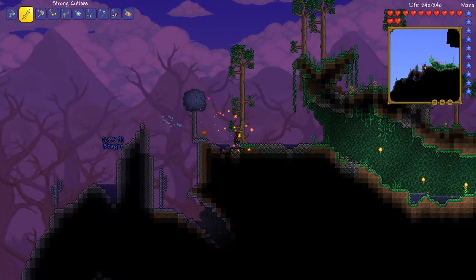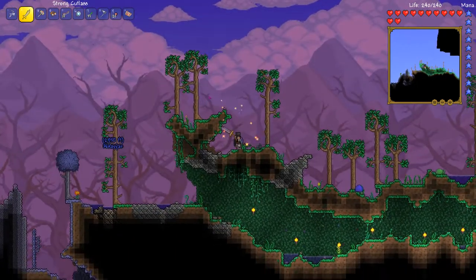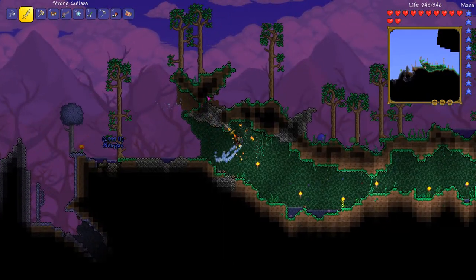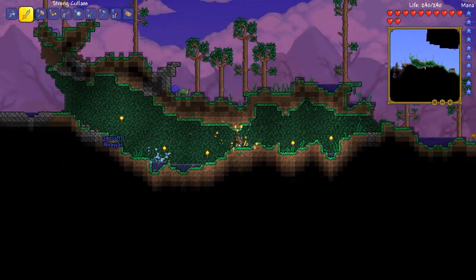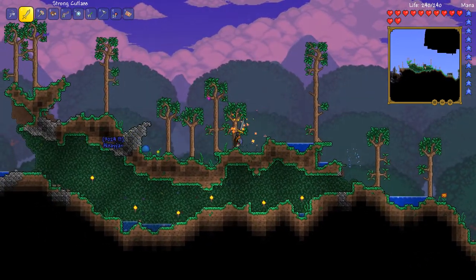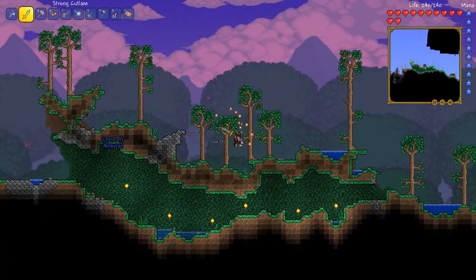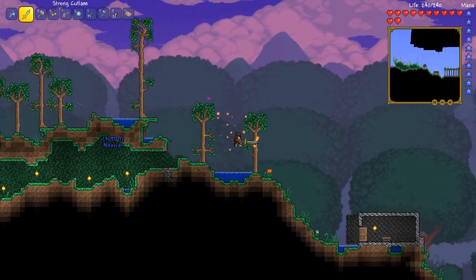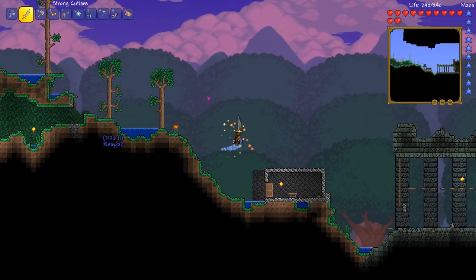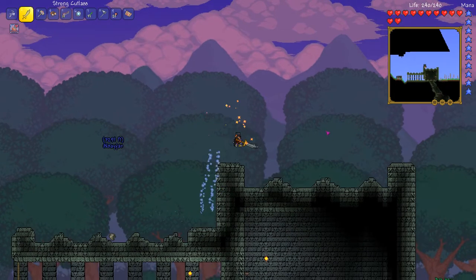It's a hard mode endgame drop from the dungeon spirit in the hard mode dungeon, after Plantera is defeated. We need to kill Plantera first, and where do we get that? In the jungle — there's a little plant orb in the jungle somewhere. The thing is though we really all need 400 HP because these bosses will kill us. I have 300, I have 240, and I'm still wearing shadow scale mail.